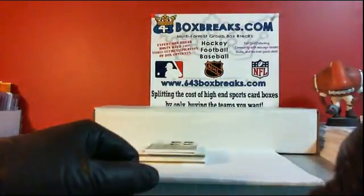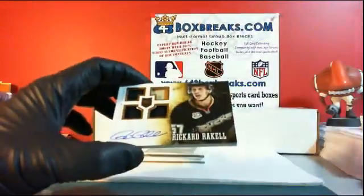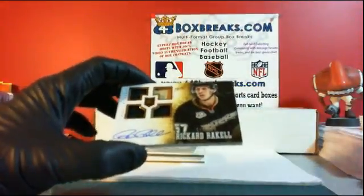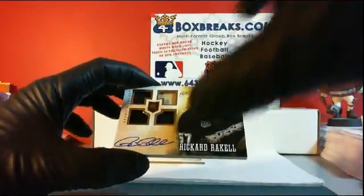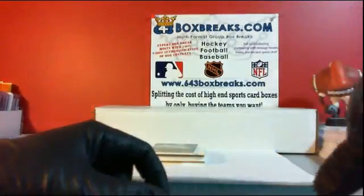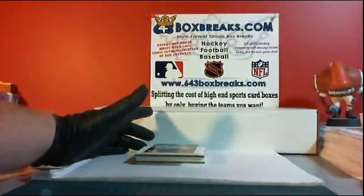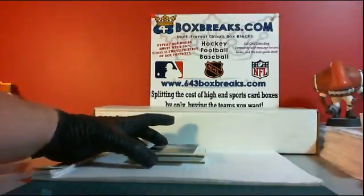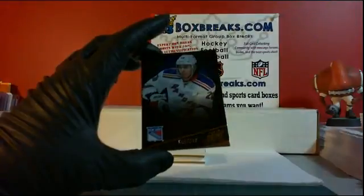We have the base rookie out of 199 for the Anaheim Ducks. Anaheim is Tex, last team right in the very bottom there. Ricard Raquel — Quadra is the auto. And finally, we've got a base out of 299 for the Rangers. The Rangers are Shane Dog. It's only a base, but it's still something. Chris Crider, out of 299.